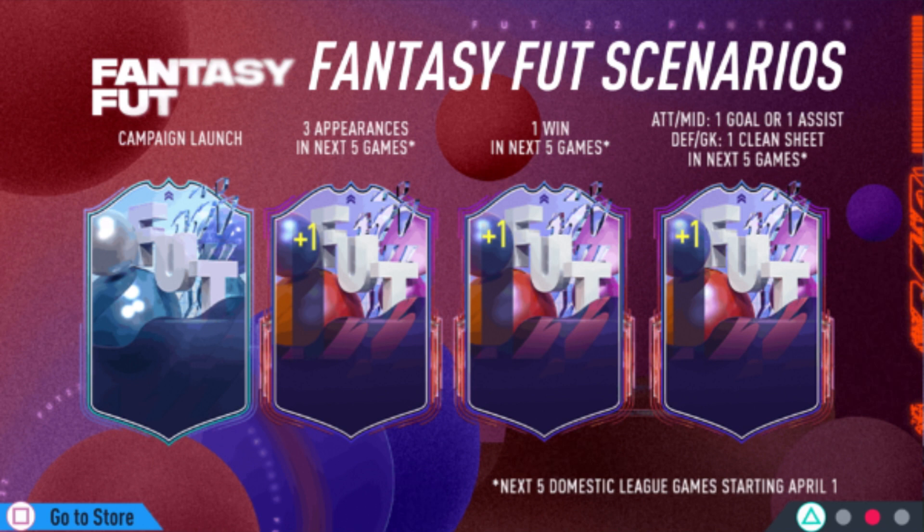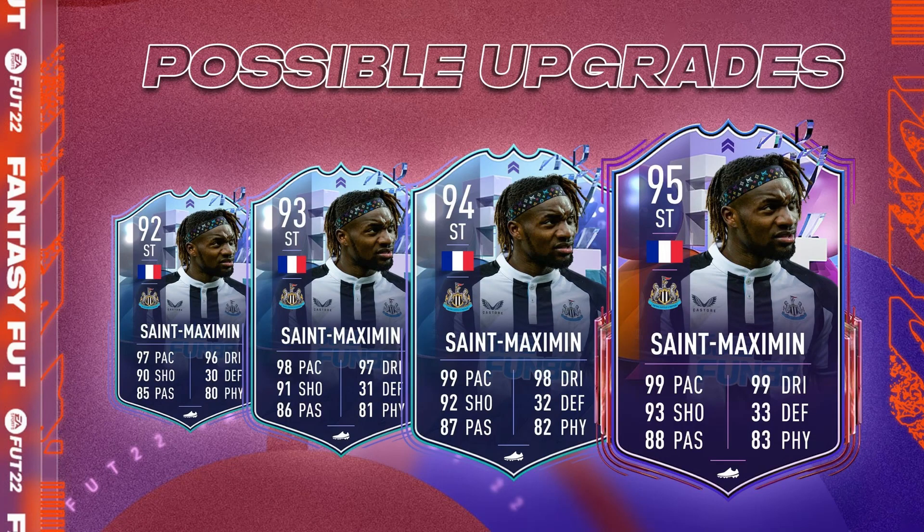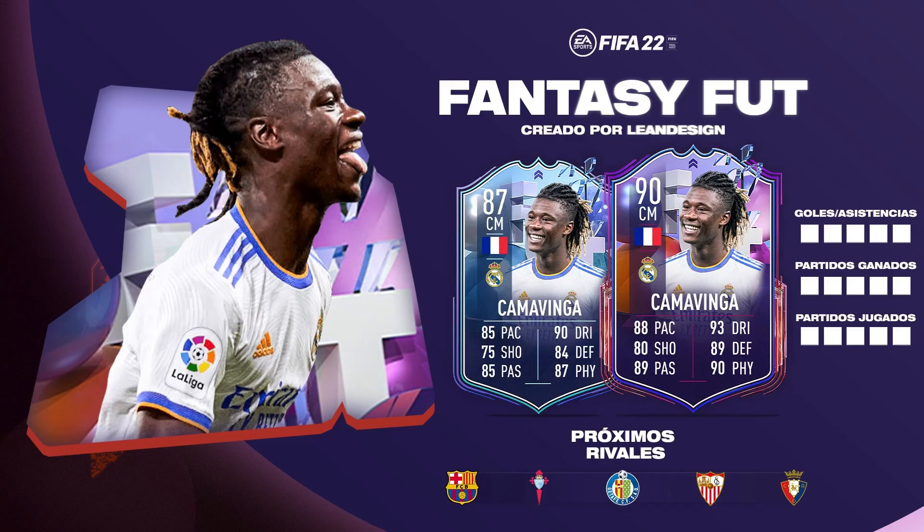So it's three possible upgrades, which is really insane. Just imagine Saint-Maximin as a 95-rated striker — his 92 is currently extinct at three million coins, I don't even want to think how good a 95 would be. Same with Kamavinga, his 87 is here but he could be upgraded to 90 rated, so watch out when you're selling these players — if you pack them, you may want to hold onto some of them.